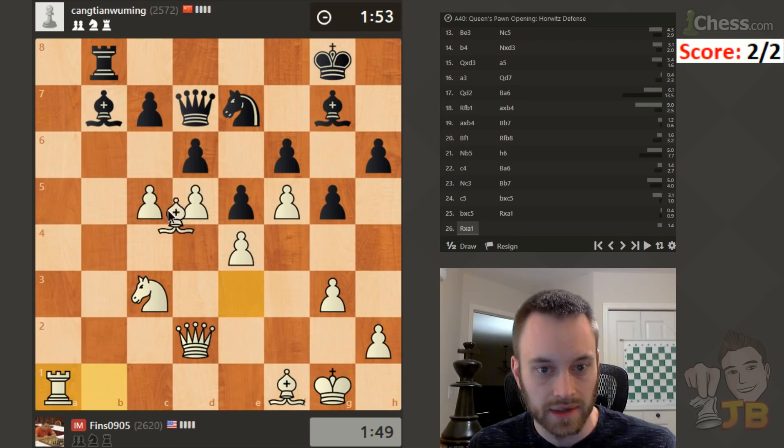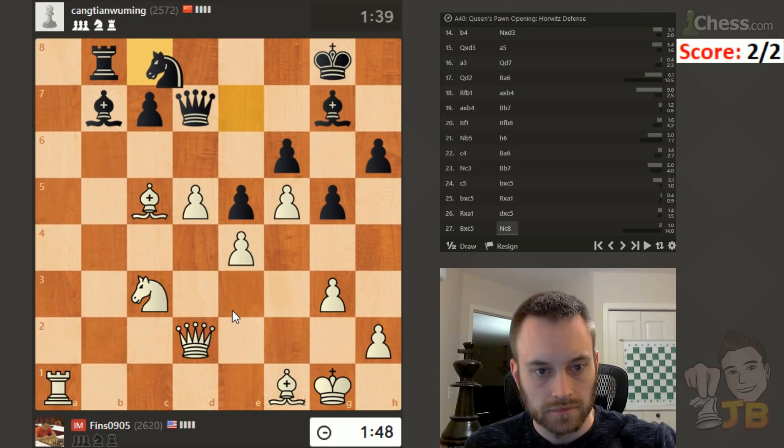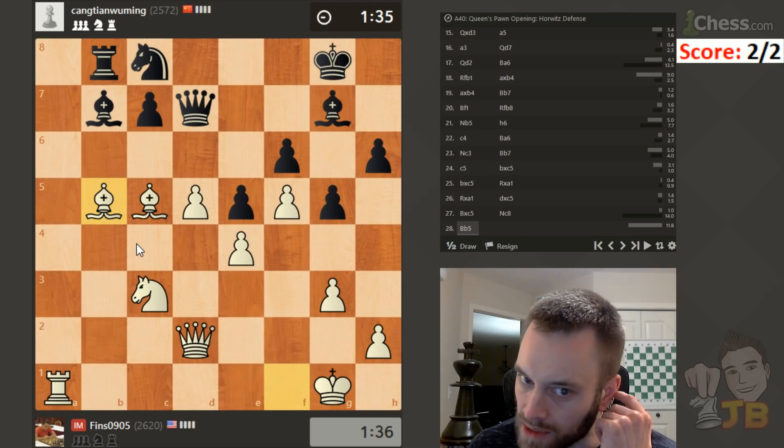Big space advantage — c6 on the horizon. Black might have to take. Probably bishop f8 — black needs to get this bishop back into the action somehow. Knight c8 — so maybe looking to blockade on d6. Bishop b5 is something I'm examining. I'll try it — c6, bishop c4. Seems like I'm going to be a bit better in the resulting position.